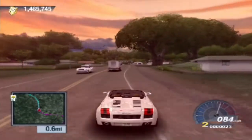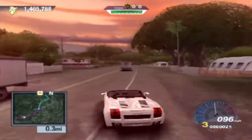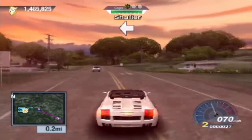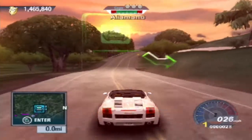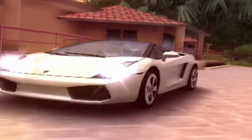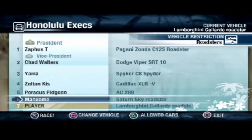Come on, cops — get out of my way, I've got places to be. Right, squeeze in between here, here's the club we're looking for. I've got cops after me. What have I done? I've done nothing wrong. Oh, I've just dropped my controller. Cops don't tell me what to do. So we are here at Honolulu Execs.